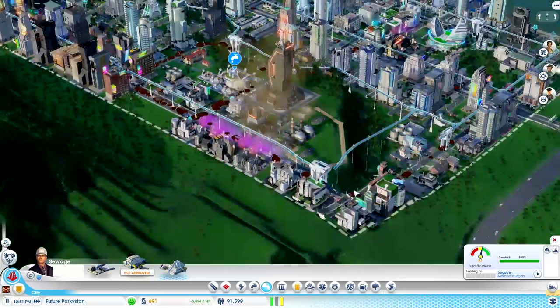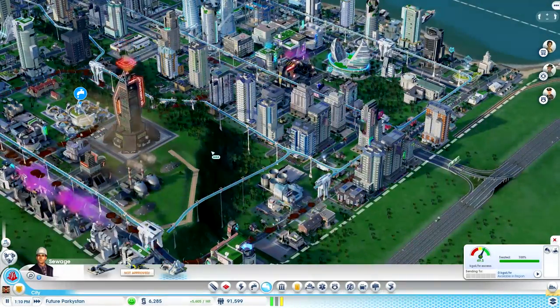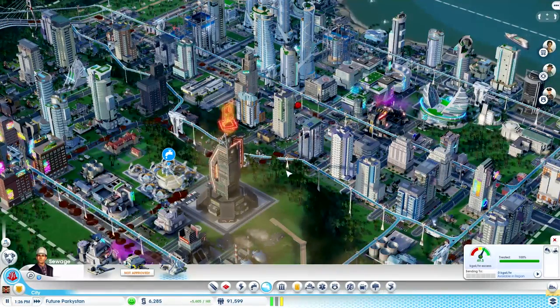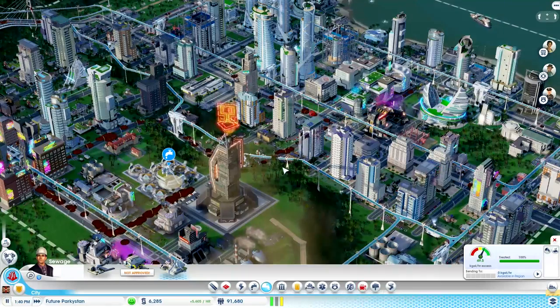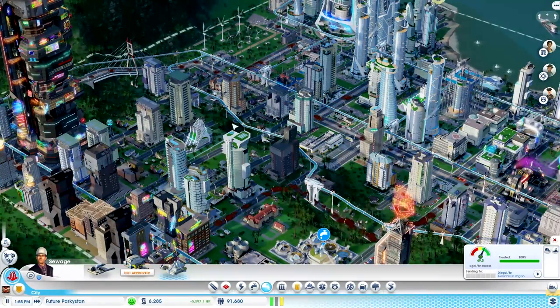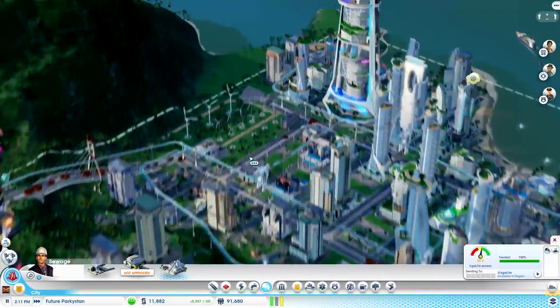This is the dodgy part of building the city now, where everything starts going wrong and you have to micromanage all these different issues, and it gets really annoying and complicated. We're just importing so much oil and everything else that we can't afford anything, because it keeps draining our profits. Maybe some suggestions are needed in the comments section of what I'm doing wrong.